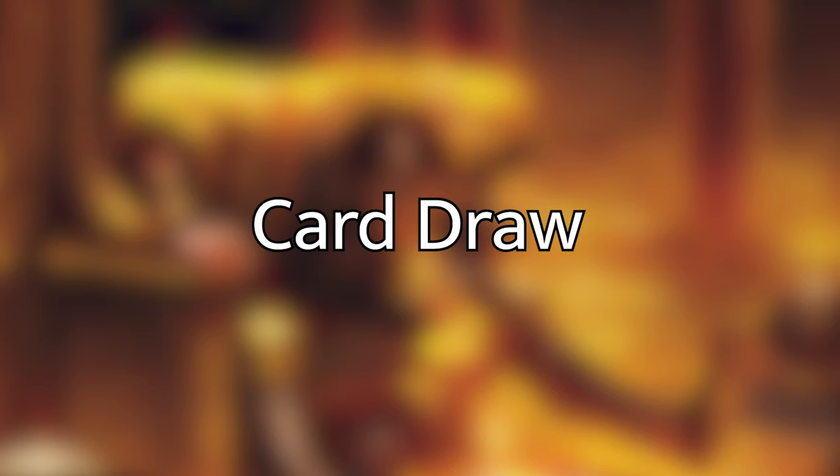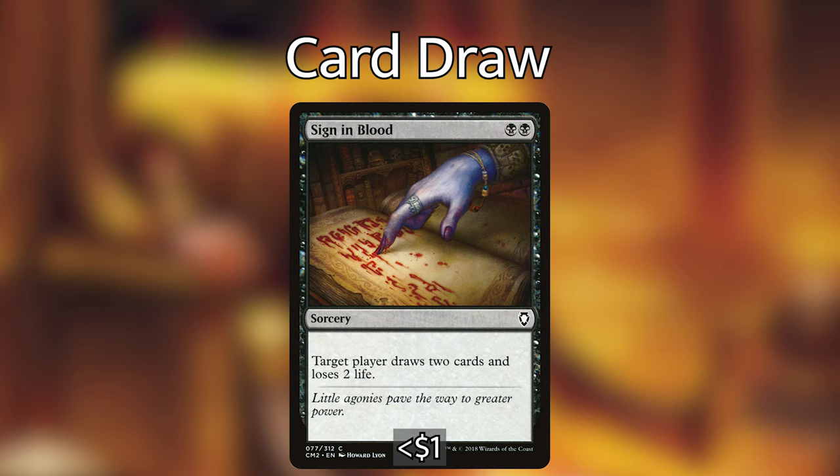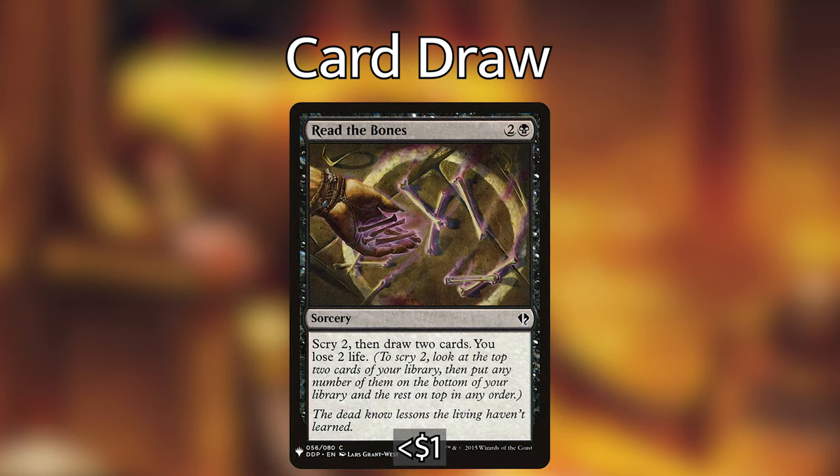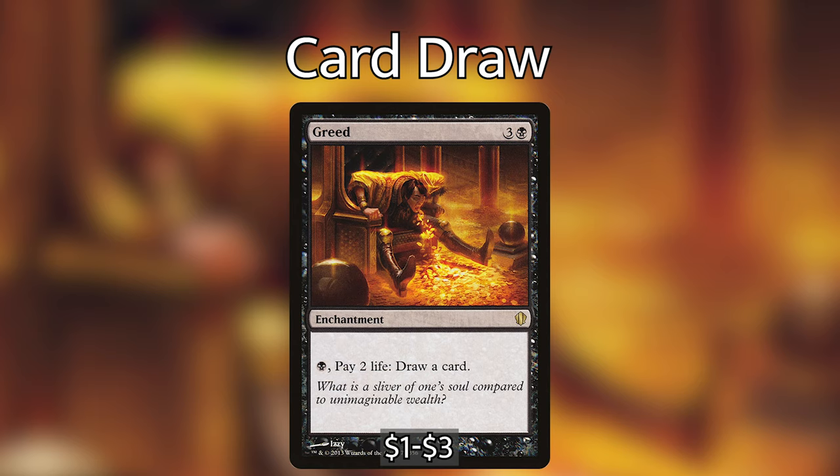For card draw: Liliana, Dread Horde General, four black black planeswalker starting at six loyalty — static: whenever a creature you control dies, draw a card; +1: create a 2/2 black zombie token; -4: each player sacrifices two creatures; -9: each opponent chooses one permanent of each type and sacrifices the rest. Sign in Blood, black black sorcery — target player draws two cards and loses two life. Read the Bones, two and a black sorcery — scry two then draw two, you lose two life. Erebos, God of the Dead, three and a black — legendary 5/7 indestructible enchantment god; opponents can't gain life; pay one black and two life to draw a card. And Greed, three and a black enchantment — pay one black and two life to draw a card.